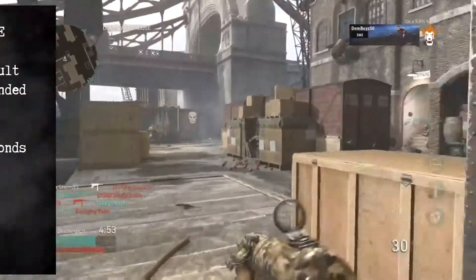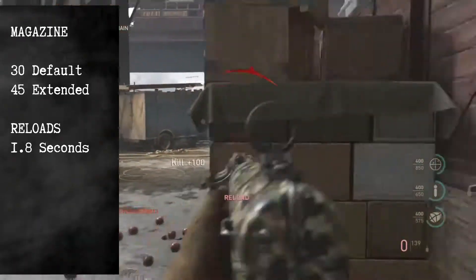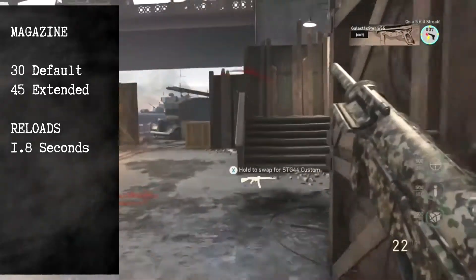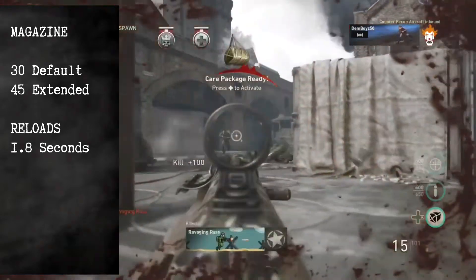The mag size is around the fold for SMGs at 30 rounds, or 45 with extended mags. However, the reload time is 1.8 seconds — one of the fastest in the game and one of the fastest in the category.